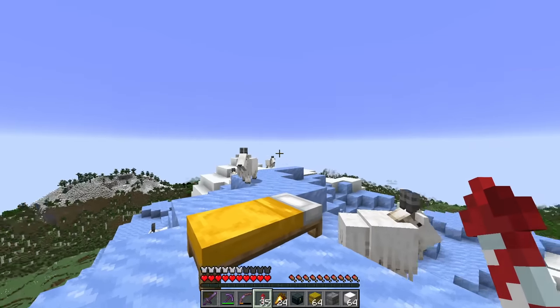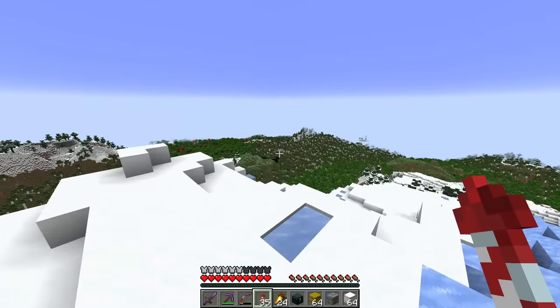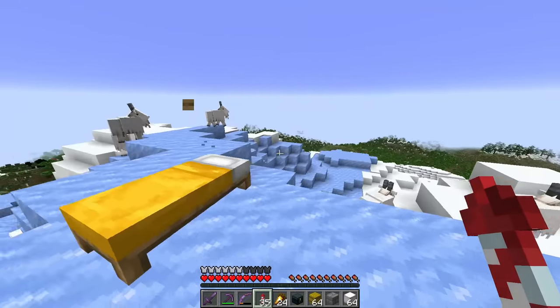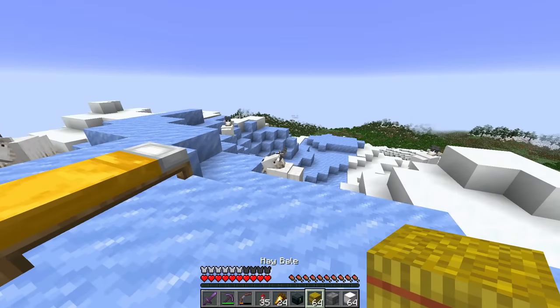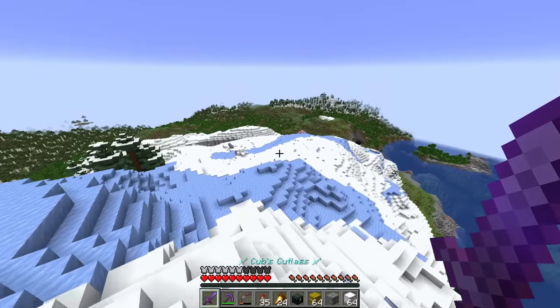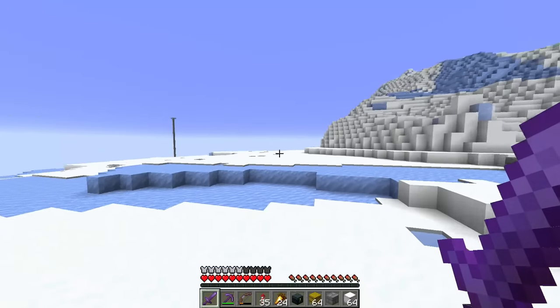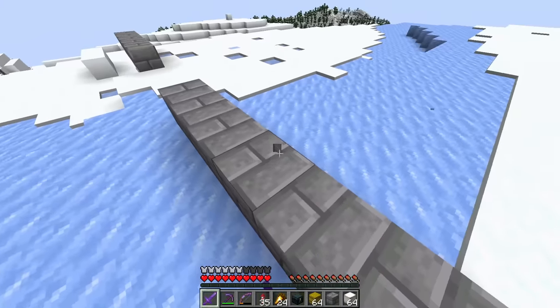We also want to have one goat horn for every hermit at minimum - so that's like 30-some goat horns. We're going to have to breed these guys up. I went and got some hay bales from Cleo's area, put a bed down here, and found this amazing flattened area where I think this could be a good spot to set up shop with the goats.